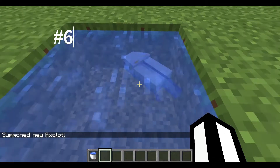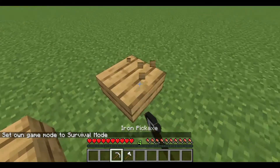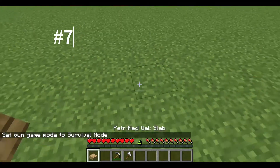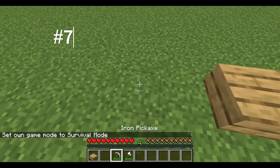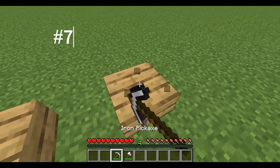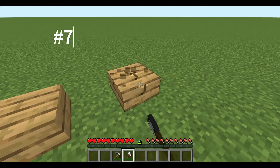Petrified oak slabs have to be mined with a pickaxe for some reason, instead of an axe. And if you try to mine it with an axe, it's never going to break.